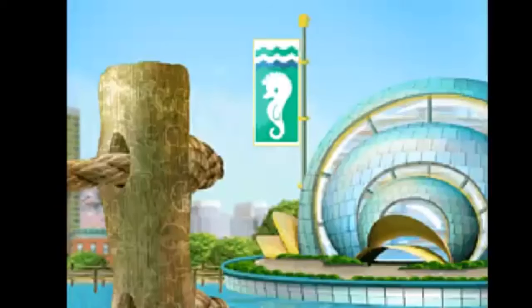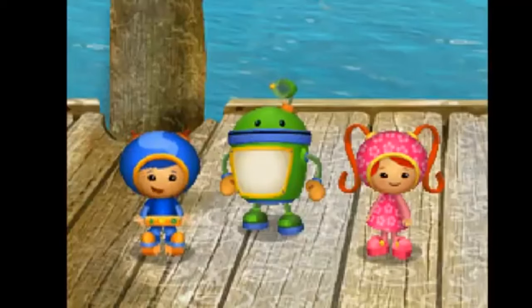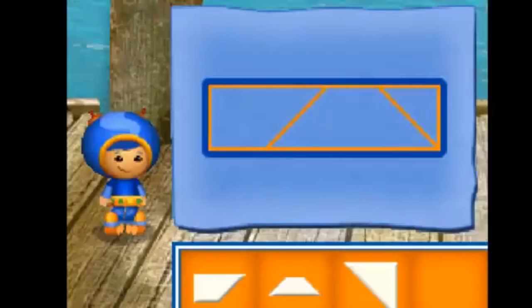Look! It's the Umi City Aquarium! We're almost there! The aquarium is closed! But we can get inside through an underwater entrance! I have a great idea! I can use my super shapes to build something that can take us underwater! Let's build a submarine that we can use to get inside the aquarium! We need to build each part, then put them all together! Drag the pieces to the blueprint to build a part of the submarine!